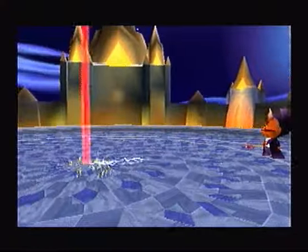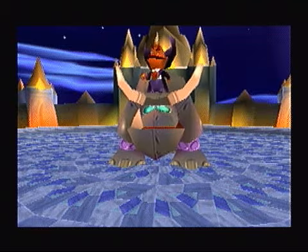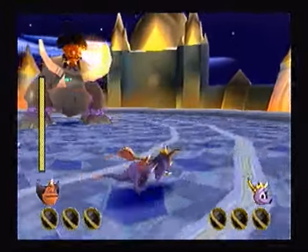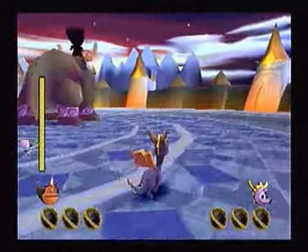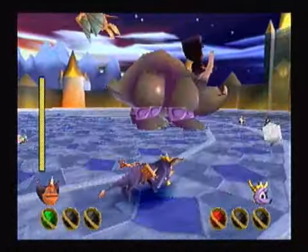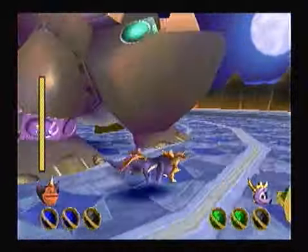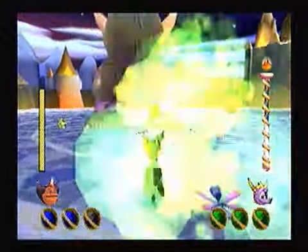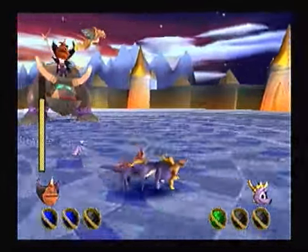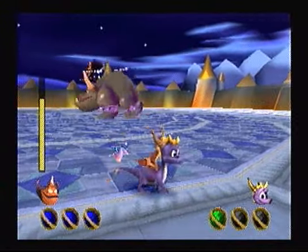Say hello to Mecha Gulp! A robotic version of... Ouch! Oh come on, really? I was moving plenty well enough to avoid that. Oh, that's mine — you stole it. Gulp, the mechanical Gulp, isn't much more mobile than Ripto. The problem is Hunter seems to drop the orbs right in front of him so he can grab one. And he's gonna get a power-up — the blue power-up. Watch this.